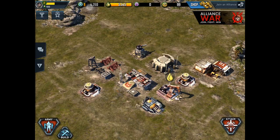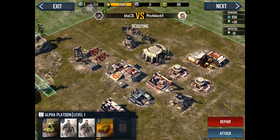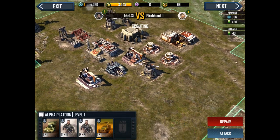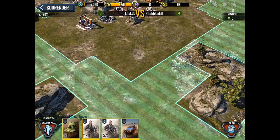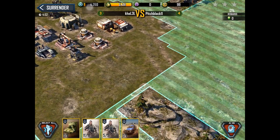Okay, this base looks tough — he has two turrets but let's try. We need to repair our troops first. Okay, we'll attack and try to take out this turret.